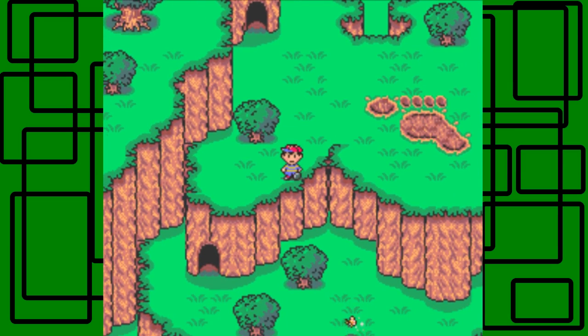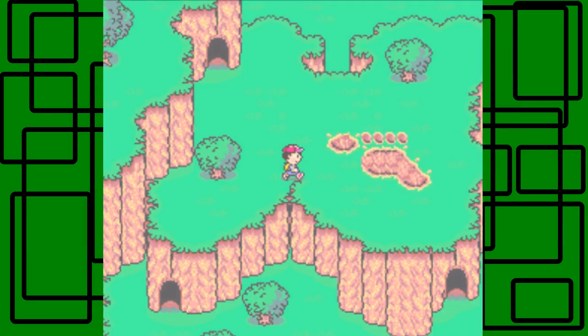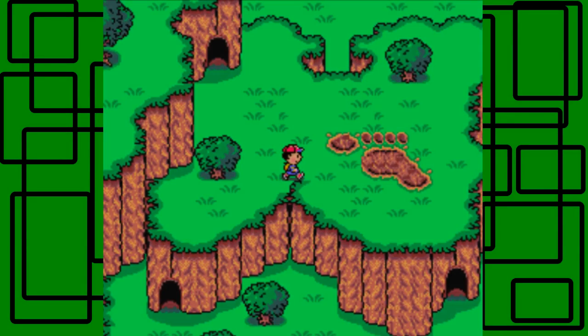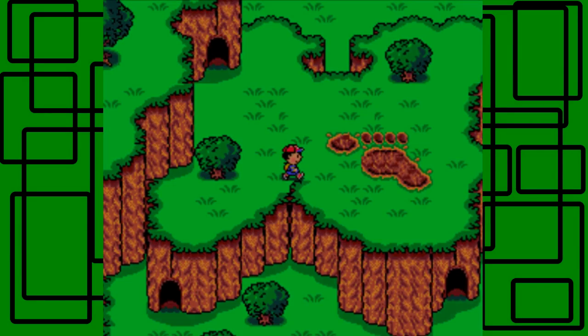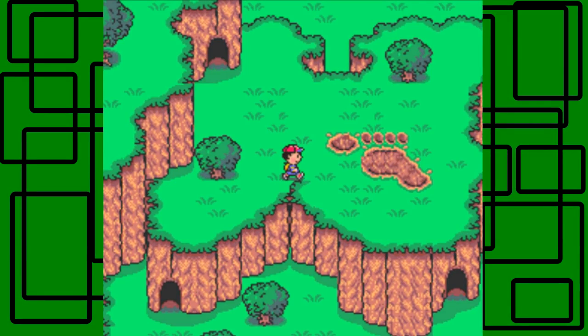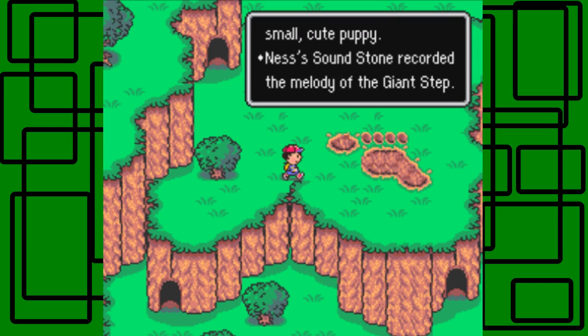I forgot to point out that from down there you could possibly see Giant Step from that transitional area with the almost automatic butterfly. We walk towards it and, yeah, there's screaming and everything. Oh my gosh, this is such a great tune. Ness caught a glimpse of a small, cute puppy — maybe he's thinking back to when King was a puppy? That's what I always thought. Ness's Soundstone recorded the melody of Giant Step.